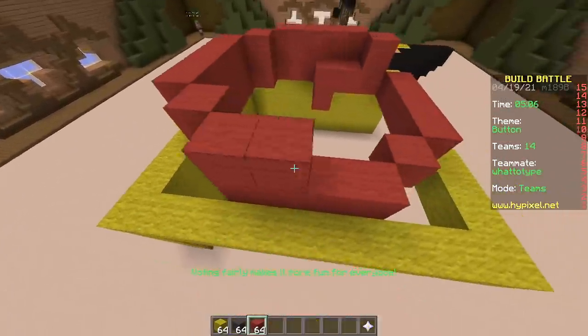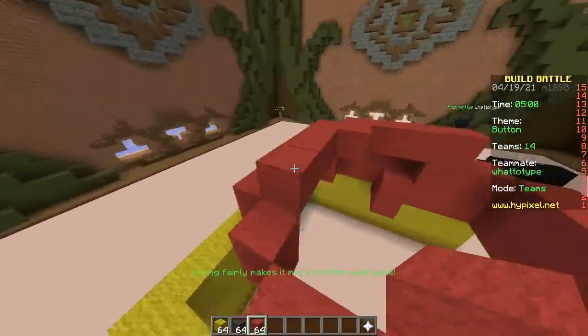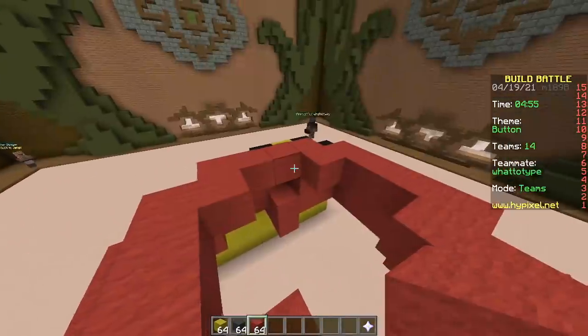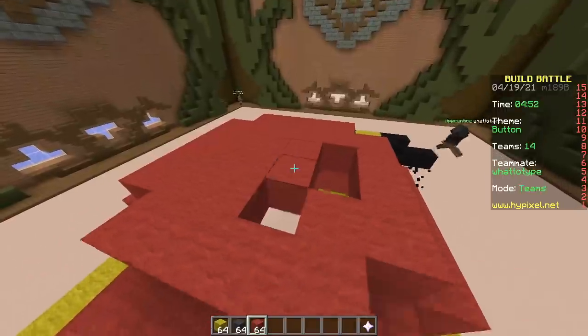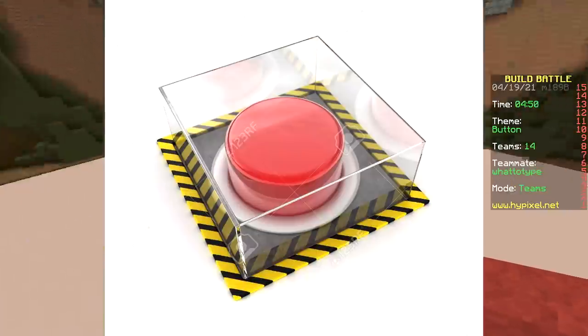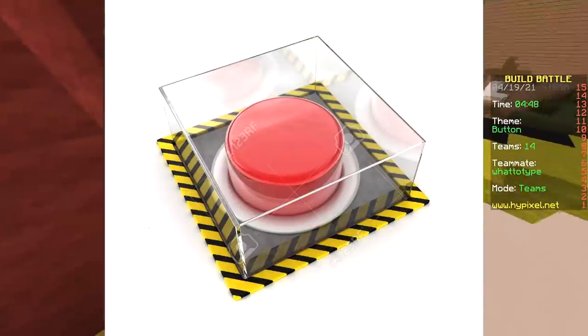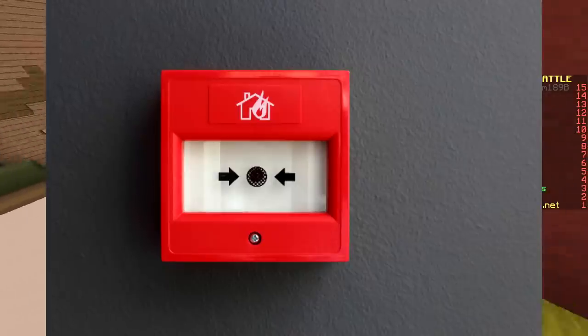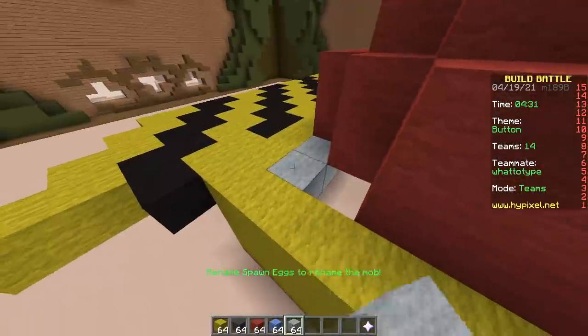Put a bunch of maggots on it — then you cannot press it even when you want to. Of course you can, who's gonna touch a bunch of maggots in a life-or-death situation? Okay, put it behind that type of glass that you can punch through. So you'd push the fire alarm button? Of course — yeah.